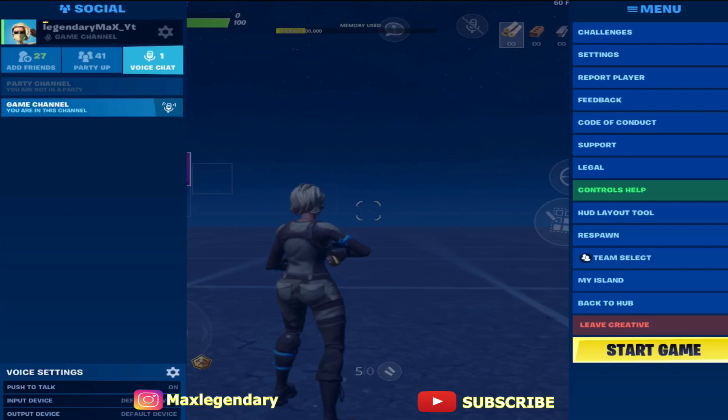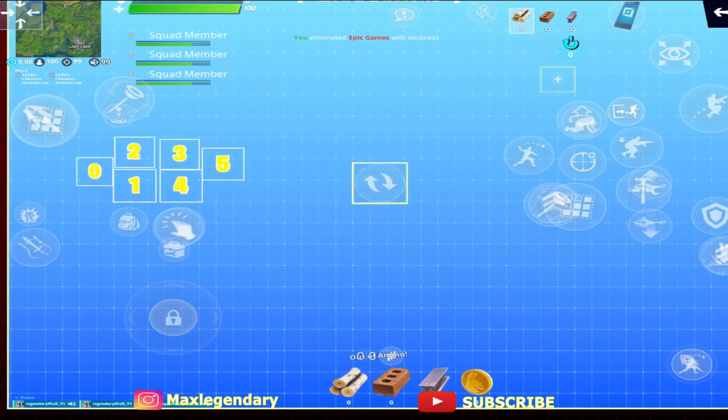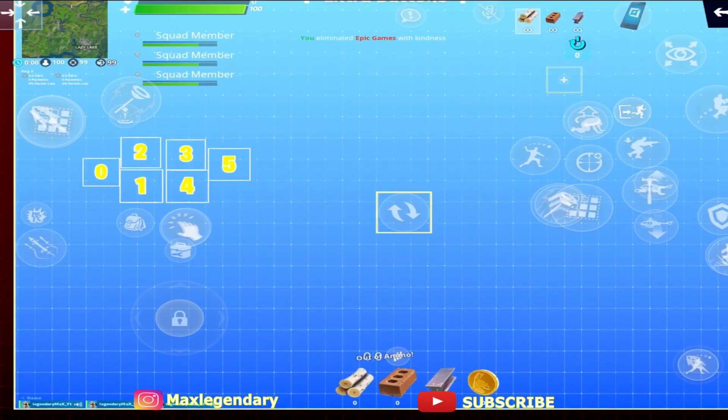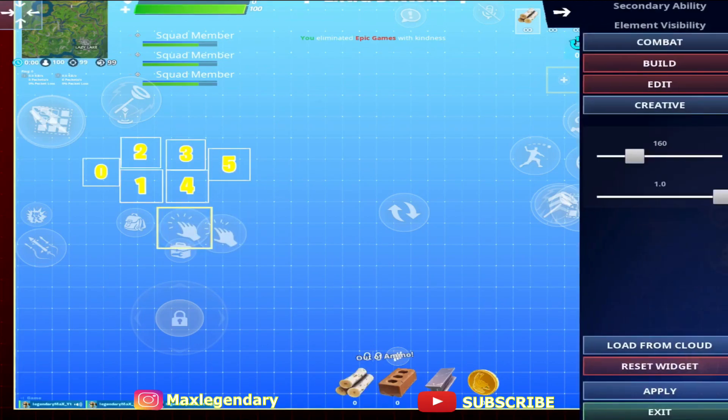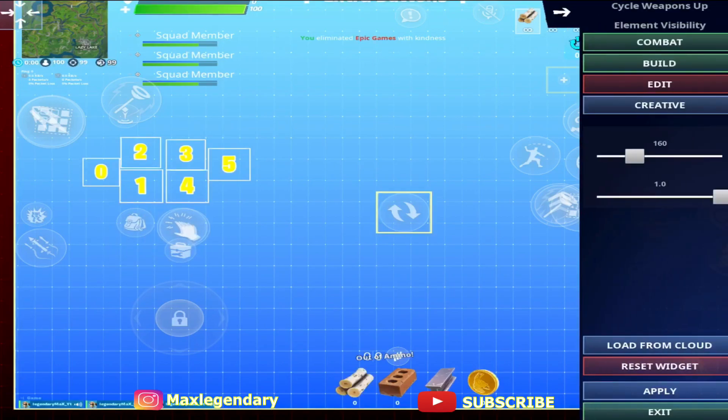As you can see, there's a custom crosshair there. I'm going to use the weapon swap button — I don't use it, so I'll use it for my custom crosshair. You can use different buttons for this; I recommend this one as well. What you need to do is make it as small as possible.